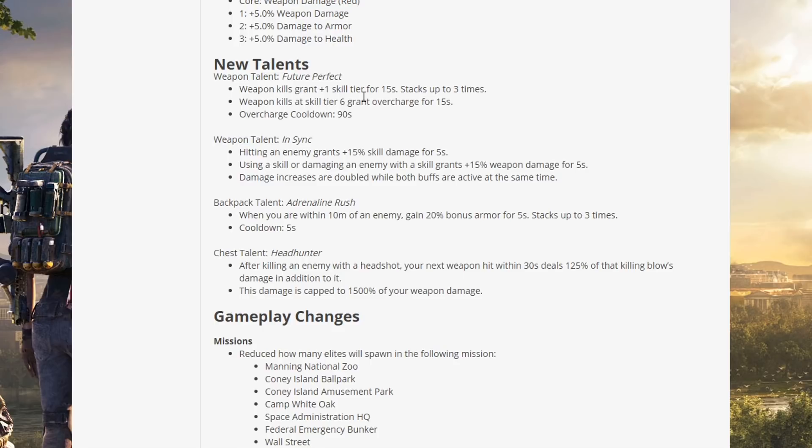New weapon talent — Future Perfect: weapon kills grant +1 skill tier for 15 seconds, stacking up to three times. Weapon kills at skill tier 6 grant Overcharge for 15 seconds; Overcharge cooldown is 90 seconds. This could be used for a DPS/skill hybrid build — interesting.